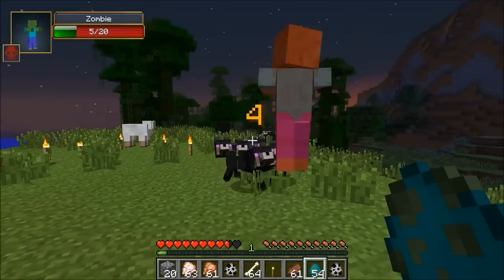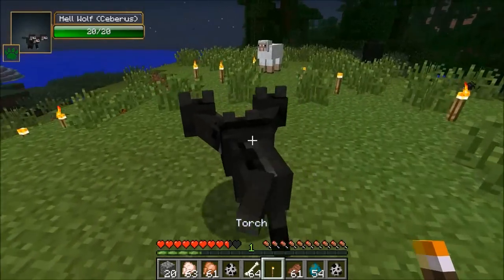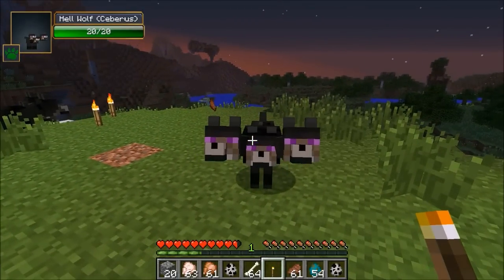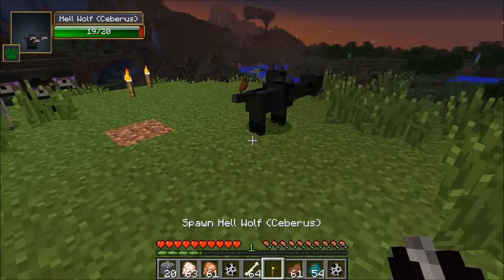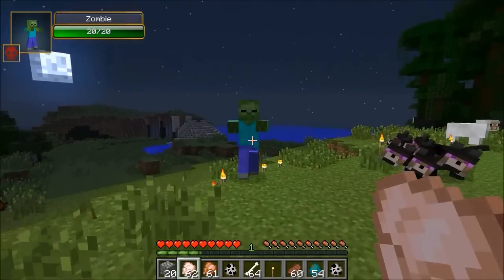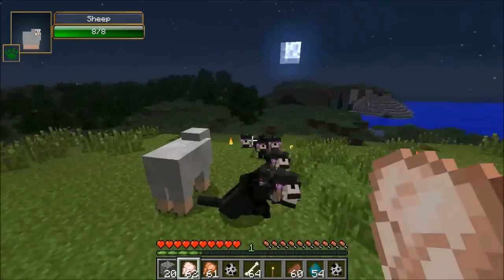Yeah, the same thing with normal wolves - if you want them to sit down, all you have to do is right click them and you can give them food to recover their health. So let's say I want this dude to sit down - all I have to do is just right click him. And there we go, he won't follow me around anymore. But normally wherever I go they are going to follow. And let's say I need to get their health back up - you can give them any kind of food and their health will go back up. Raw food, cooked food, doesn't matter. The wolves are very happy.